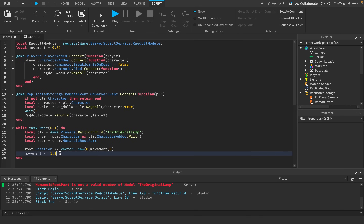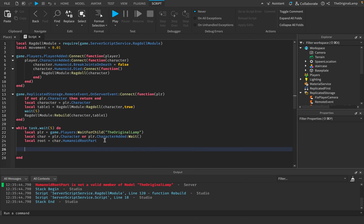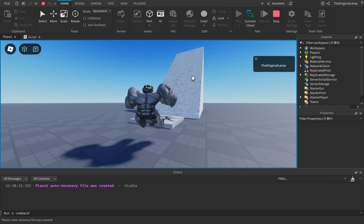The next experiment: what happens if we stop time while the ragdoll is active? Every five seconds we're going to toggle the anchored property of everything inside the character. We loop through character:GetChildren(), check if each item is a Part, then say v.Anchored = not v.Anchored. So it waits five seconds, anchors all my parts so they can't move, then five seconds later unanchors them. Let me jump and wait for it — there we go, my character is frozen in time!